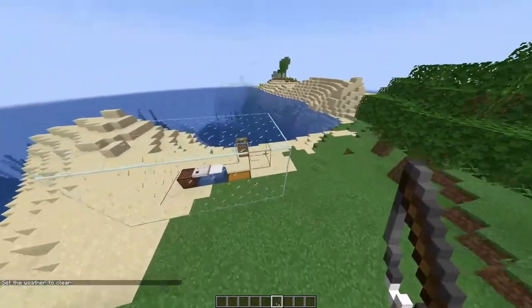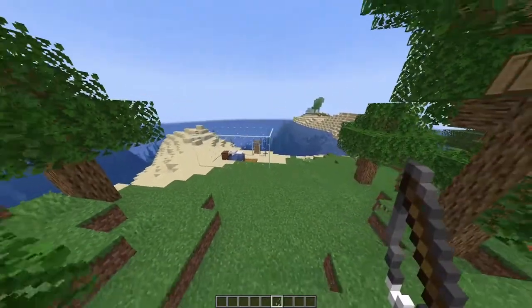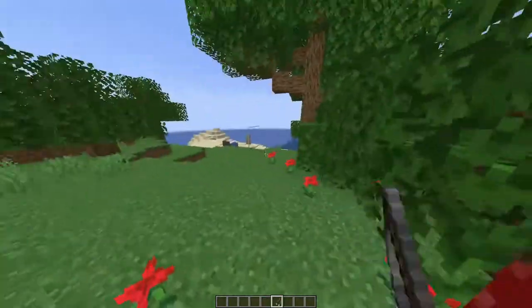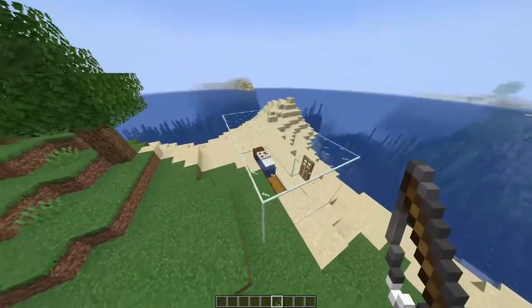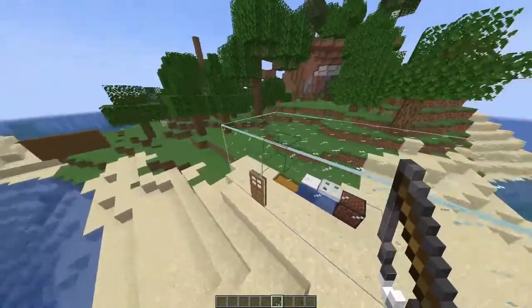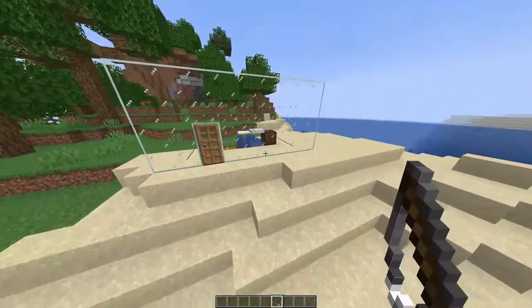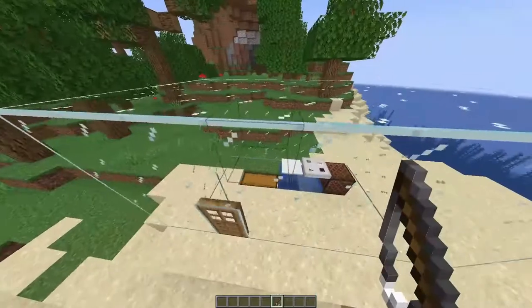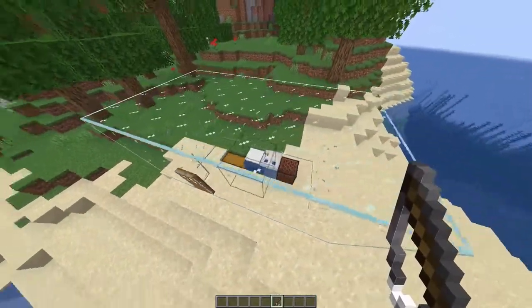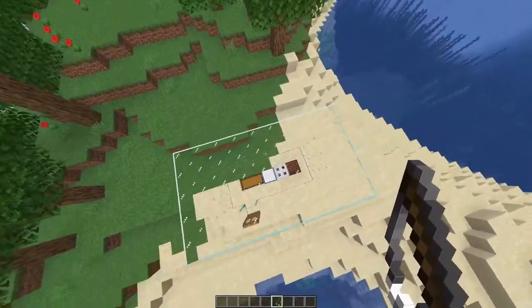I would suggest building one of these little glass homes — that's what I normally do. By doing that you keep little mobs from pushing you or attacking you while you're AFK fish farming. Because if a mob were to attack you while you're AFK, there's really nothing you could do about it since most of the time you'd be away from your computer.